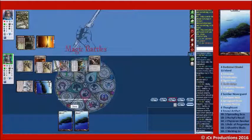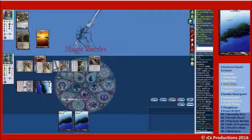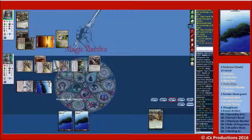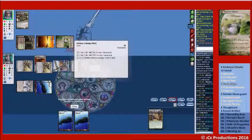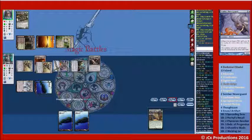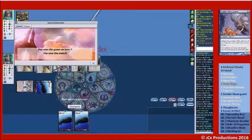We'll get in for eight. We have lethal on board. He really needs a Birds here, something to block — a Wrath effect would be bad too. Collected Company — pay one for that. I like Melira Viscera Seer here. Collected Company hits, but he's lost the game. There we go.